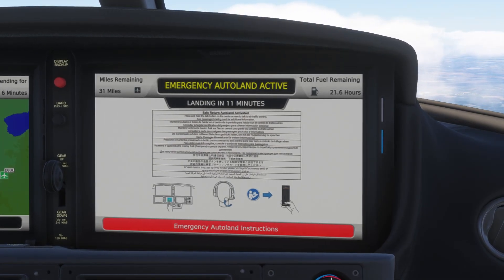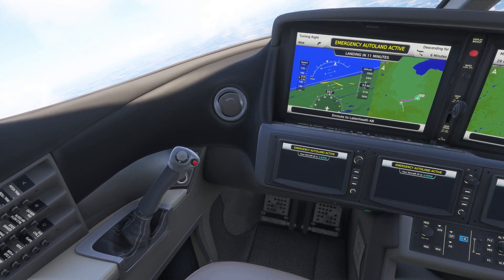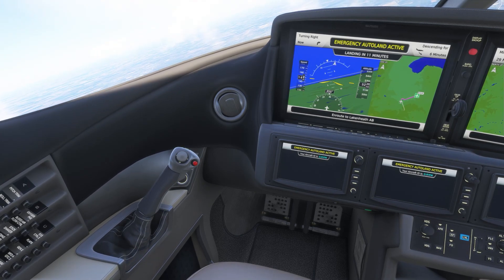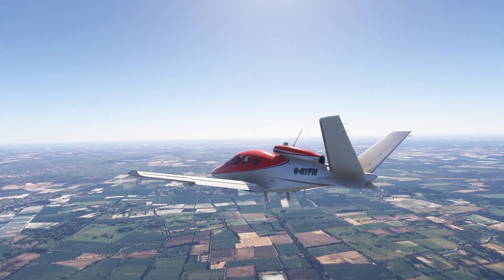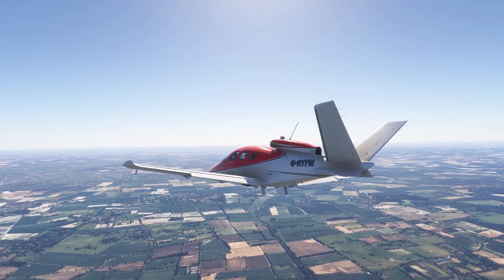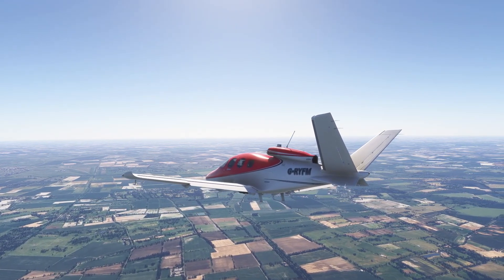This instruction on screen explains how passengers can contact ATC. I believe this is the first Cirrus jet for a flight simulator with Safe Return included, although there was a Lore-based third-party add-on available for the X-Plane Cirrus jet — it didn't model the displays.